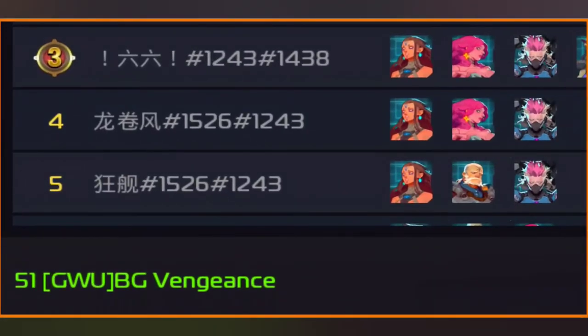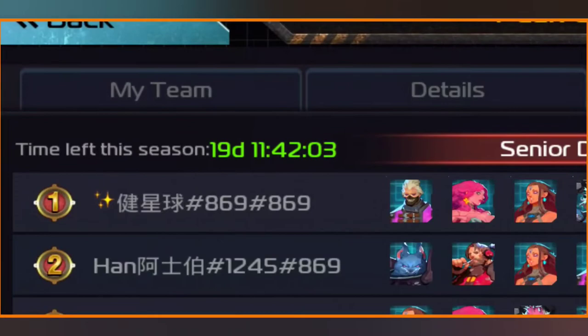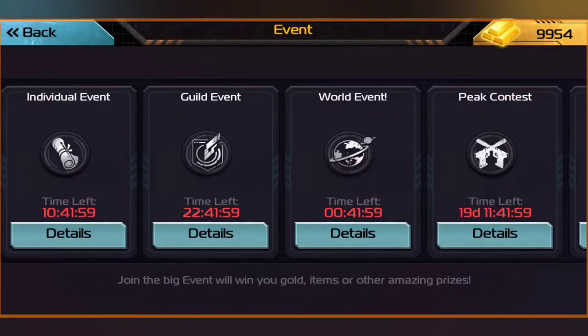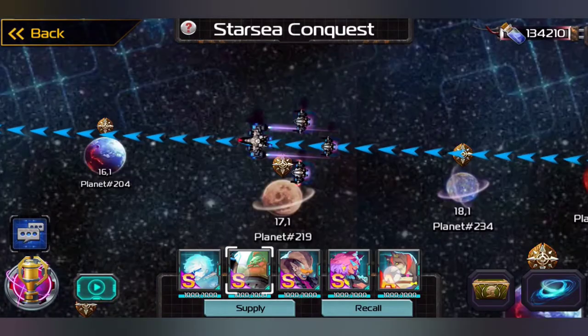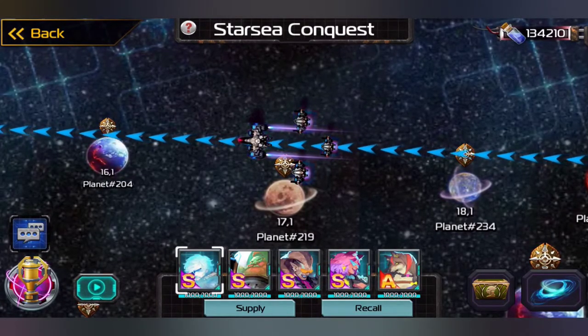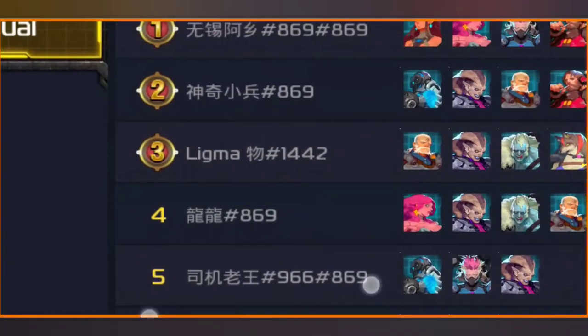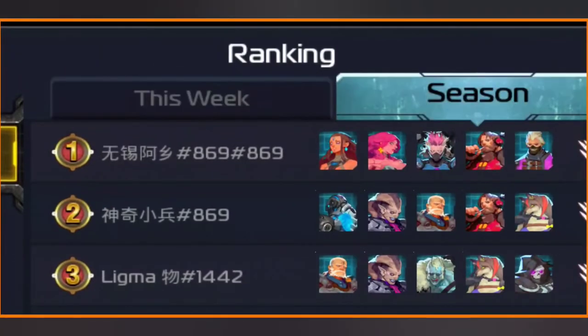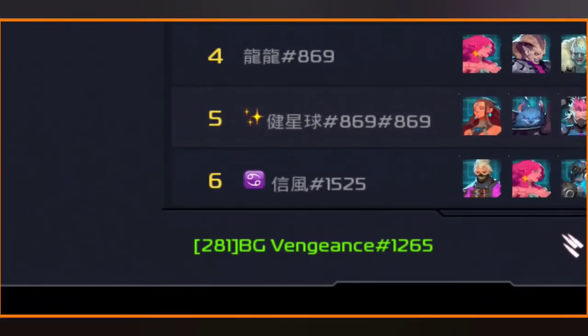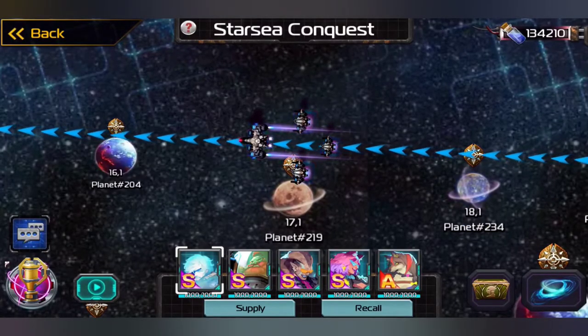We are currently place 51, and we have 19 days, 11 hours, 42 minutes left. So that's pretty darn good. And for Star Sea Conquest, we have our soldiers underway to go kick some butt and smash people. We are currently 260 in this weekend, and for the season we are currently 281, which is not bad considering it could be a lot worse.